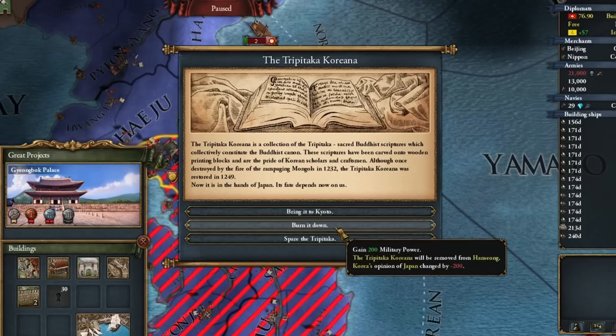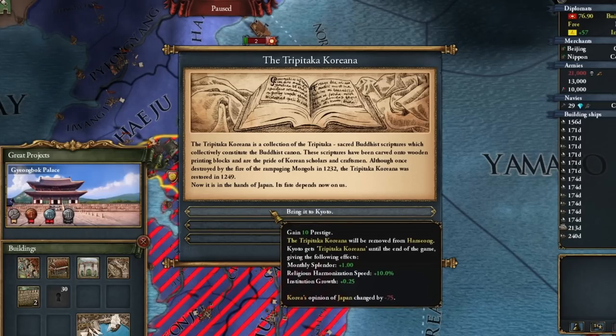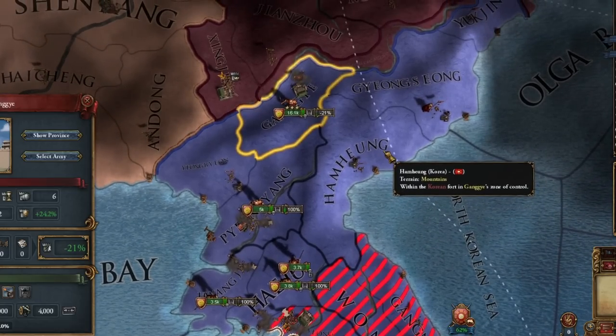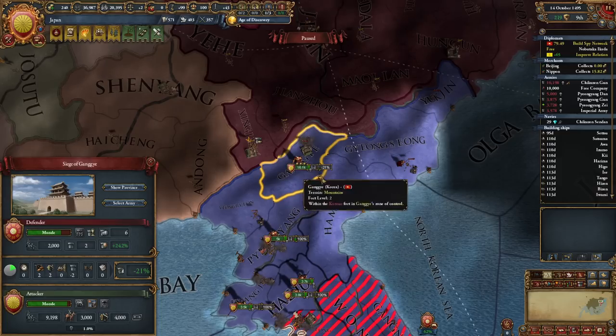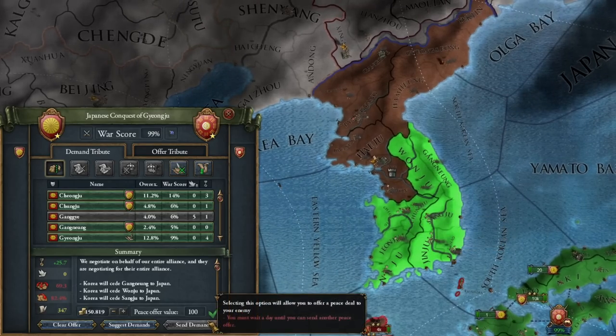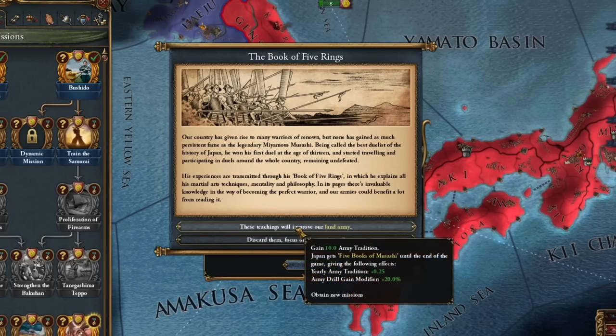What is the Tripitaka Korean? I want it for Kyoto. Perhaps the creators of these walls did not foresee that they would be acquired from this side — that should be a punishment to defend this. The invasion of Korea was quite successful. I was finally doing Bushido, and it happened after the war with Japan.